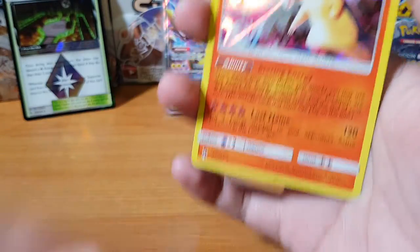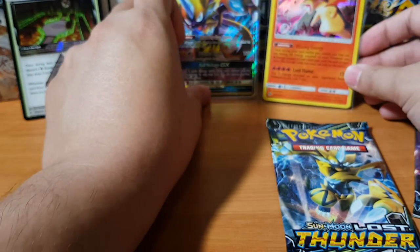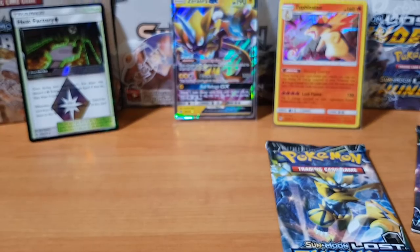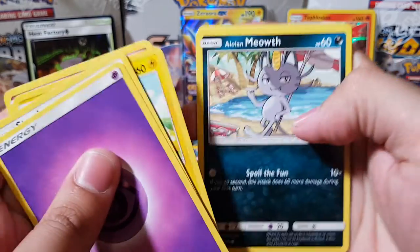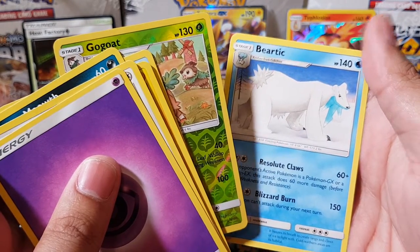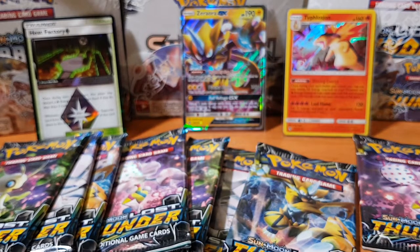The Zeraora GX fell down. Let me adjust my camera a bit — there we go. We'll go through this one real fast because we know there's nothing here: Jigglypuff, Aloha Meowth, Cup Chew, Go-Goat, and Bear Tick — that's a very creative name, almost as good as Go-Goat. Almost, but not quite.